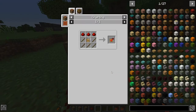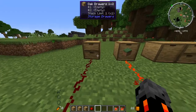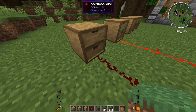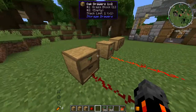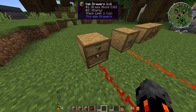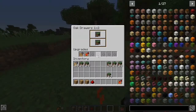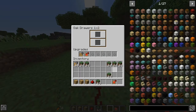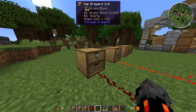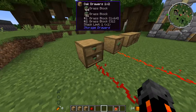Then we have the max redstone upgrade and the minimum redstone upgrade, which are crafted similarly, just with opposite configurations. With the max redstone upgrade, it shows whichever drawer has the most items and outputs that signal. So if one drawer has one item and another has zero, it gives off a power of one; now seven; and if one is full at 15, that's the signal it gives. With the minimum redstone upgrade, it gives off the signal of the drawer with the least items. That's basically how they work — kind of similar to a comparator.